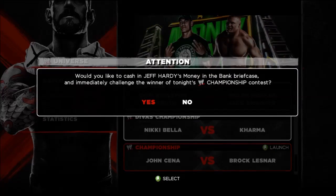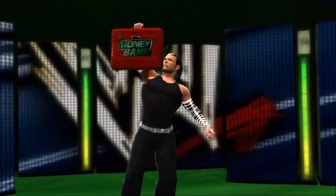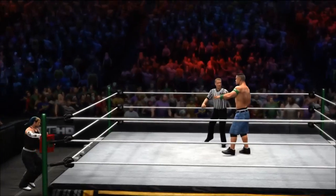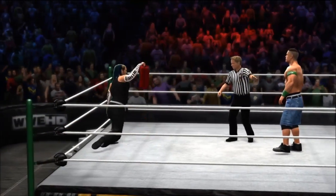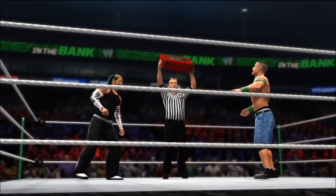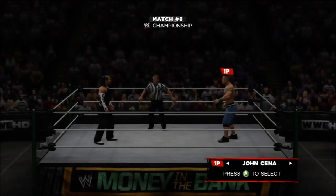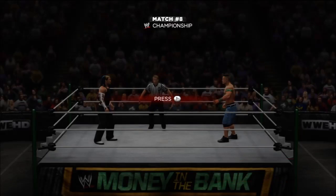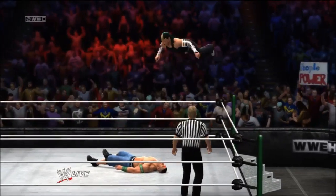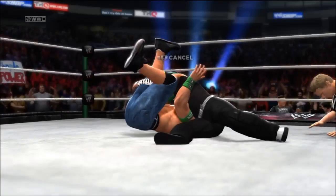As you can see this time we can cash it in, so we'll choose yes to cash the briefcase in. You get a little cutscene — it appears that John Cena won the match earlier against Brock Lesnar. Once the match begins, choose to play as your created superstar and you'll already start with the signature move. Hit that, hit your finisher, go for the pinfall, and hopefully you'll get the win — that will give you the second achievement.